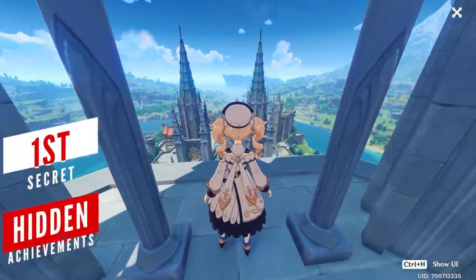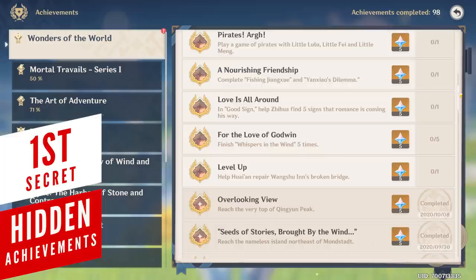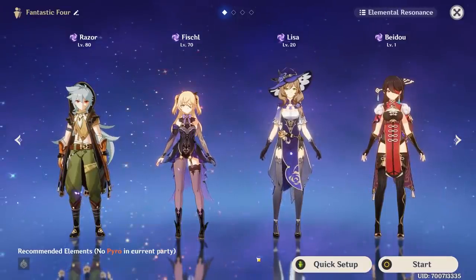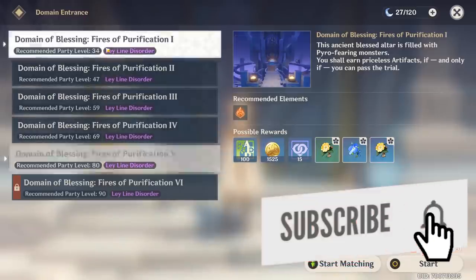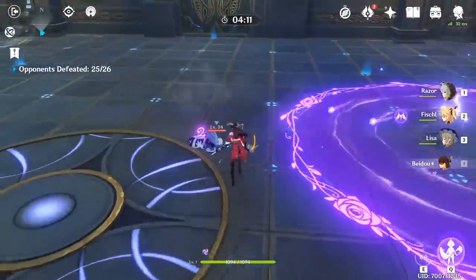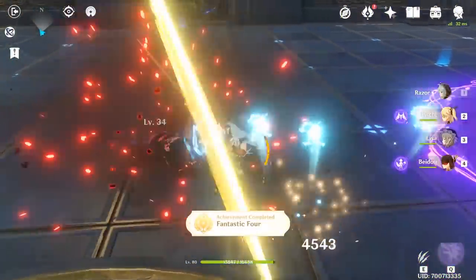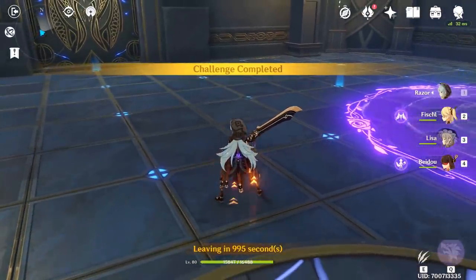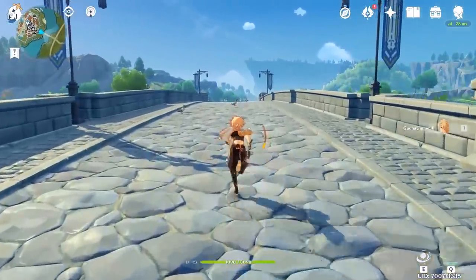There are several achievements in the game which are hidden from the player and will only show up once you complete them. The first one can be unlocked if you have 4 characters of the same element. Choose any domain you want, no matter what difficulty level it is, and just simply finish the trial. You won't even need to spend any resin to claim the rewards, as the achievement will just simply show up and reward you with a Fantastic 4 achievement.